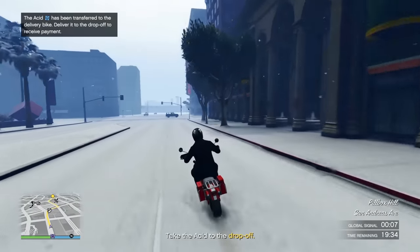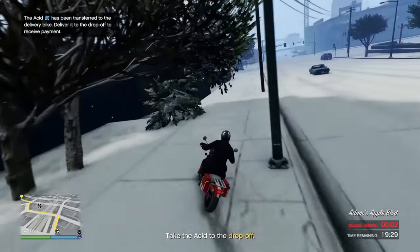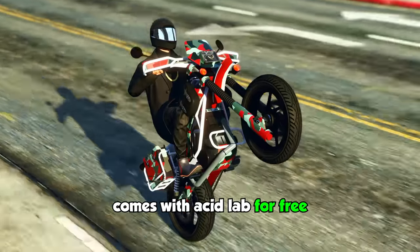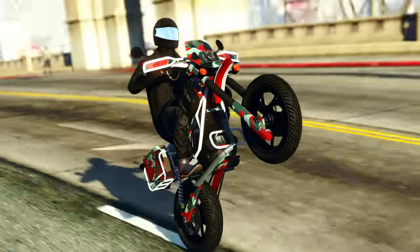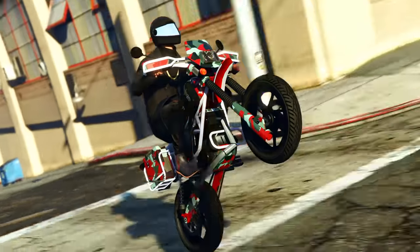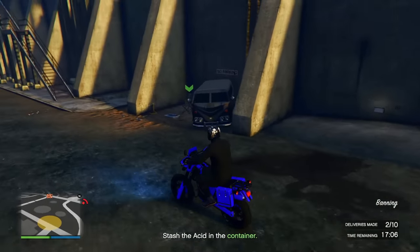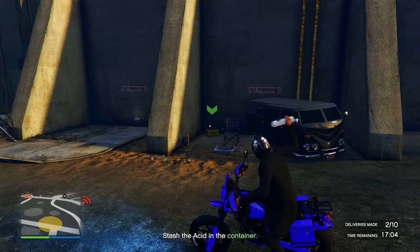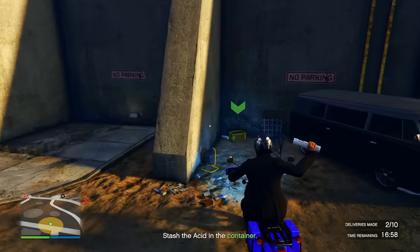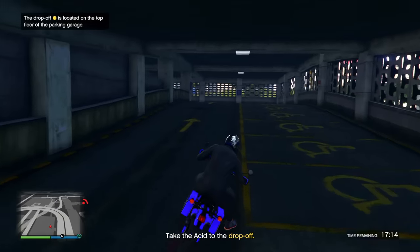Now let's move on to the sell missions. The acid lab sell missions are extremely easy — similar to the nightclub, you only have one sell vehicle no matter how much product you're selling, and it's the Sanchez Scout C, given to you completely for free. There are three different mission types. The first type has you act as a paper delivery boy, delivering to 10 different locations where you aim a newspaper into a container — it's the simplest sell mission you'll get.